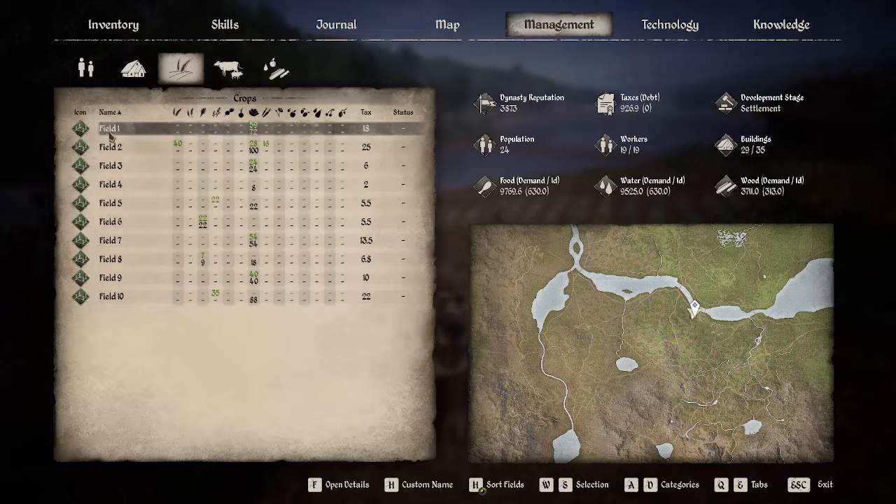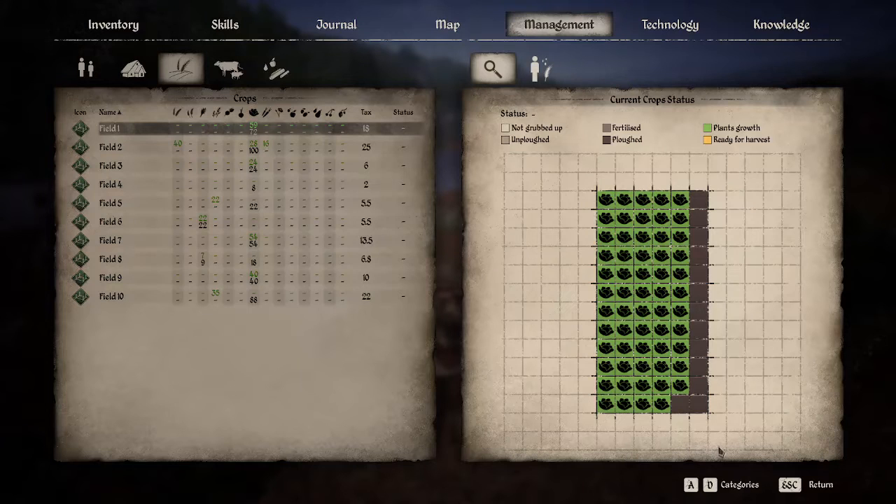What you have is your fields that you've created. You'll be able to double click on them and it will show the current status. Inside the status you've got 'not grubbed' in white, 'unplowed' in a grayish color, a light brown for fertilized, dark brown for plowed — and that means it's ready for seeds. Once the seeds have been planted you'll have green for plant growth and then yellow when it's ready to be harvested.